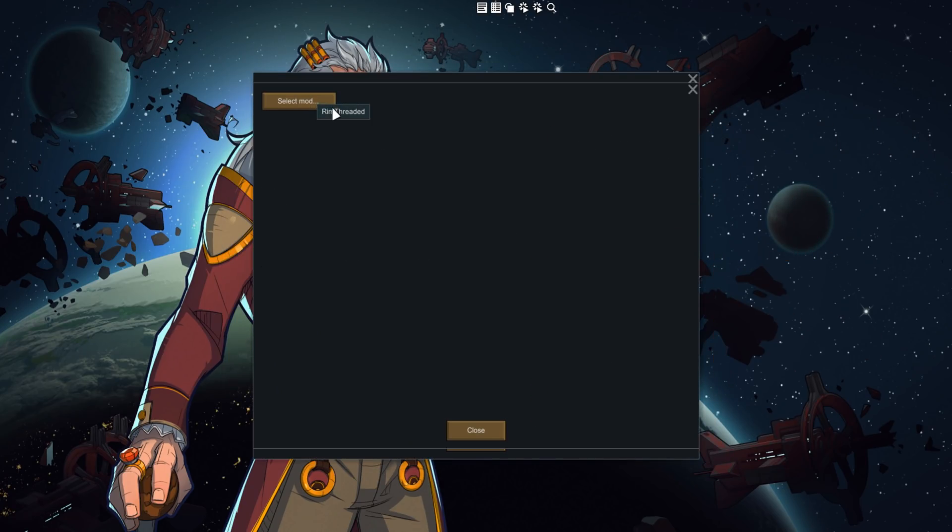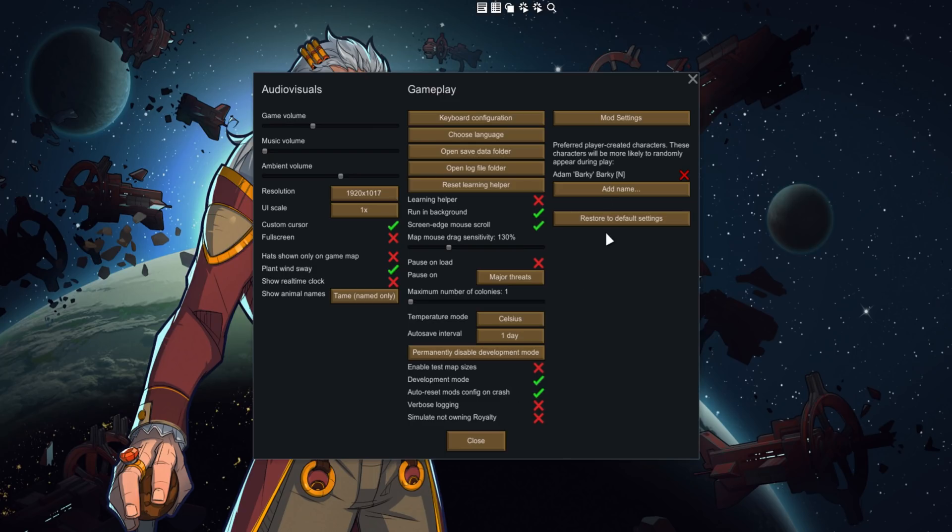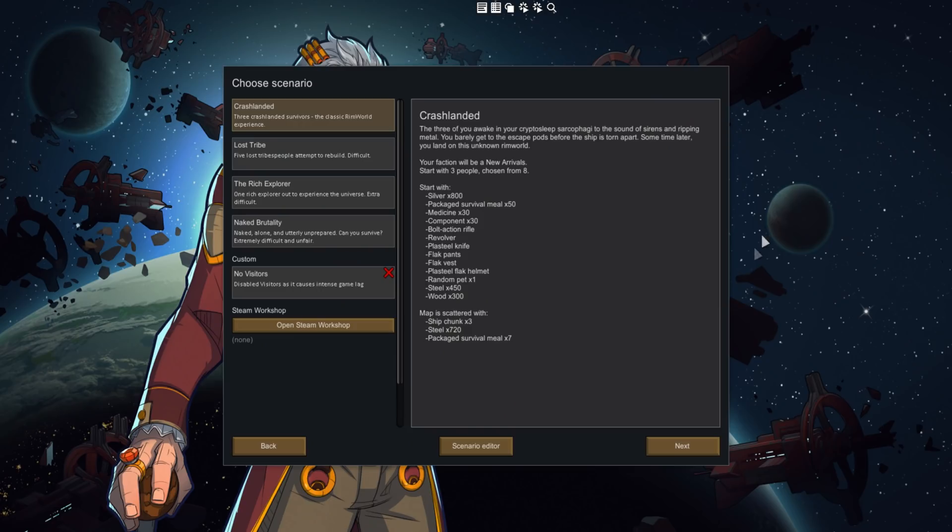If you go into the mod menu and select RimThreaded, it lets you choose the total worker threads — recommendation of 1 to 2 per CPU core. I have a rough idea of what threads are, and I have 16 in my PC. But I'm going to leave it at 8 because it's 8 physical cores. 16 seems to give me a few issues, and I will show you once we get into the game what they are.